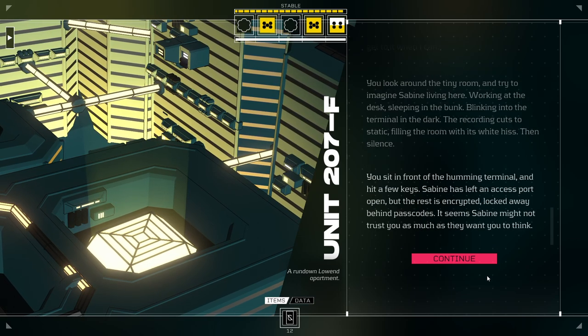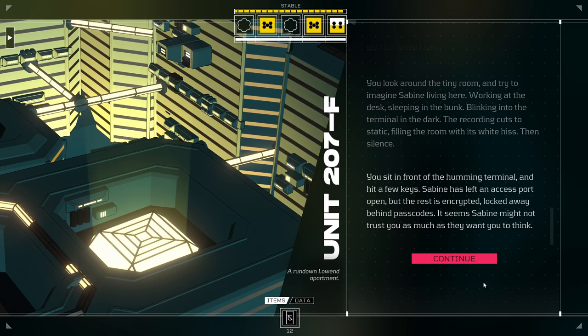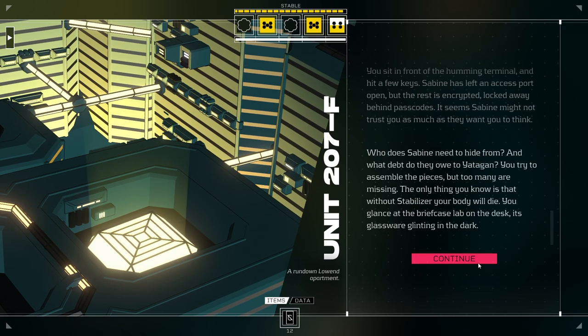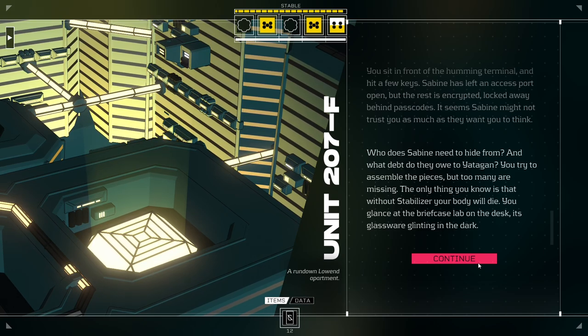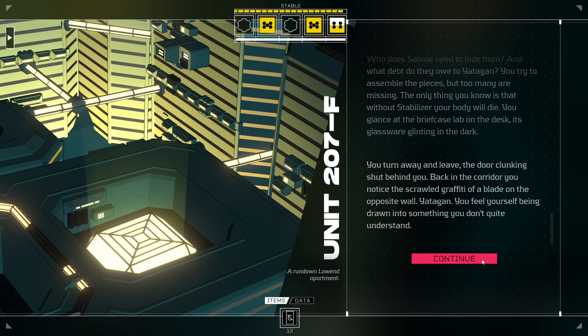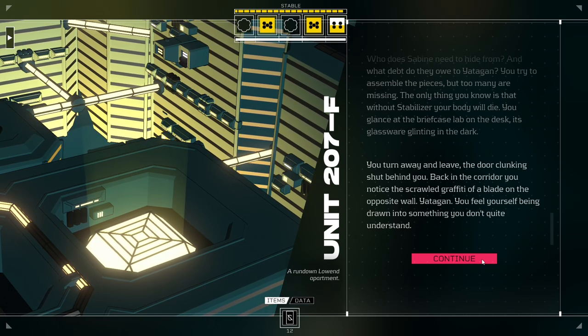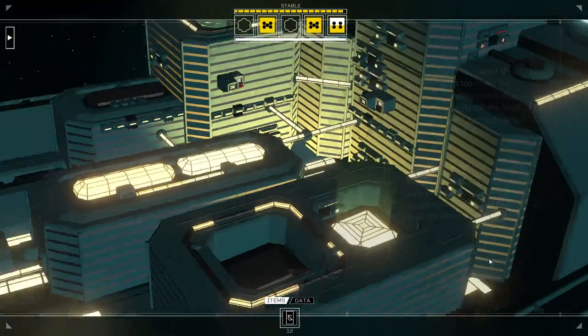Well, of course I'm going to access the terminal. You sit in front of the humming terminal and hit a few keys. Sabine has left an access port open, but the rest is encrypted, locked away behind passcodes. It seems Sabine might not trust you as much as they want you to think. I feel like this is exactly the amount that was sort of projected from the message. Who does Sabine need to hide from? And what debt do they owe to Yadagan? You try to assemble the pieces, but too many are still missing. The only thing you know is that without stabilizer, your body will die. You glance at the briefcase lab on the desk, its glassware glinting in the dark. You turn away and leave, the door clunking shut behind you. Back in the corridor, you notice the scrawled graffiti of a blade on the opposite wall — Yadagan. You feel yourself being drawn into something you don't quite understand.